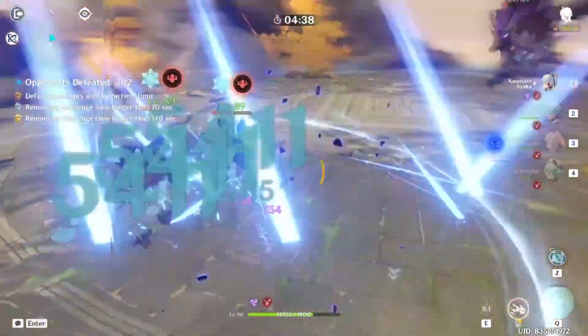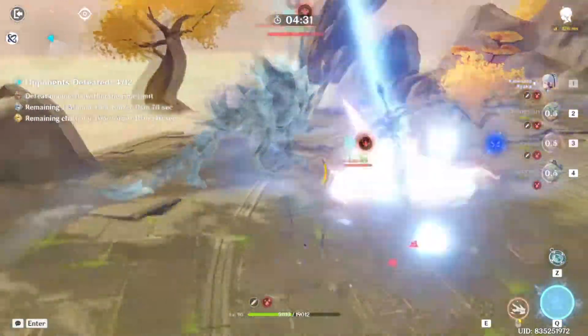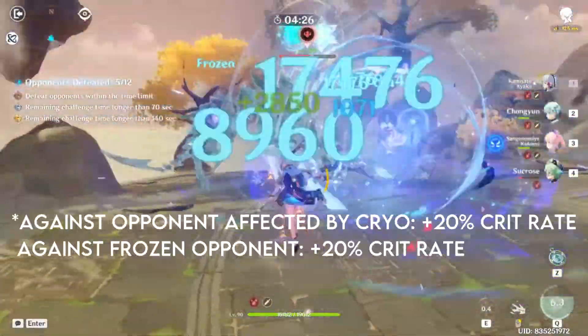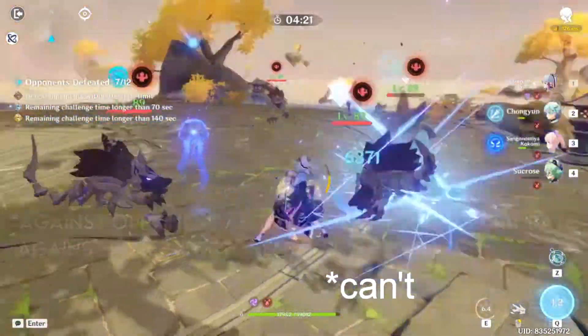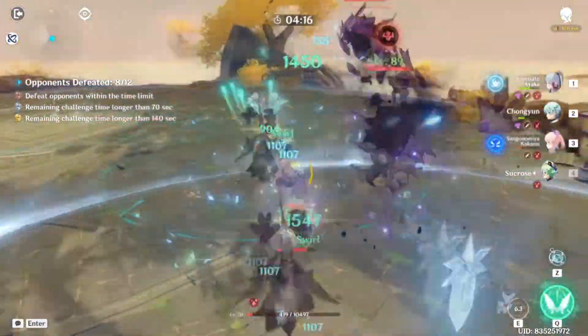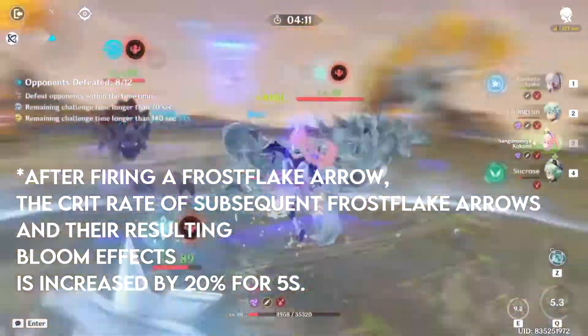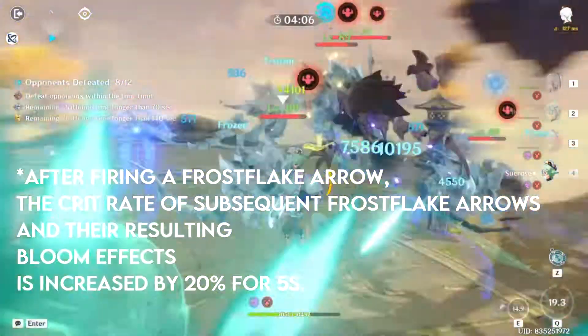If you have Amos' Bow in your account, you should pull Ganyu. Ganyu has a great artifact set — the Blizzard Strayer — which you can run on low crit rate and focus on crit damage. You can get 40% extra crit rate if you can freeze the enemy. In the Spiral Abyss you can freeze every enemy, and you can also get an extra 20% crit rate from her passive on charge attack level 2, which makes her very easy to use.